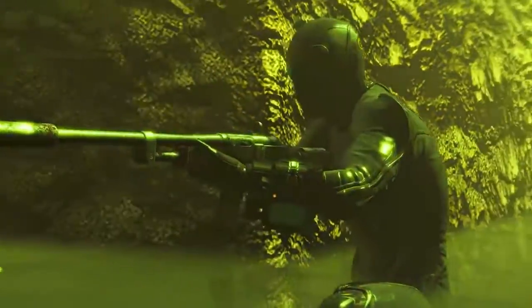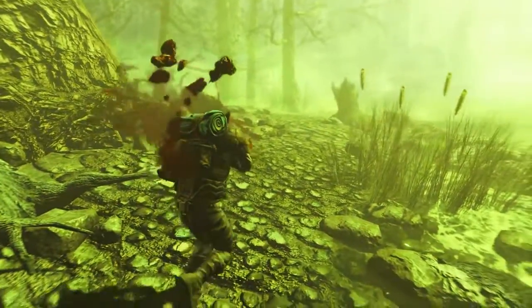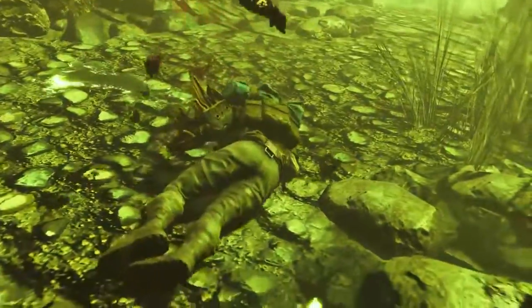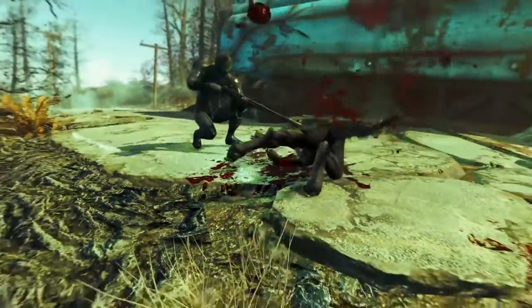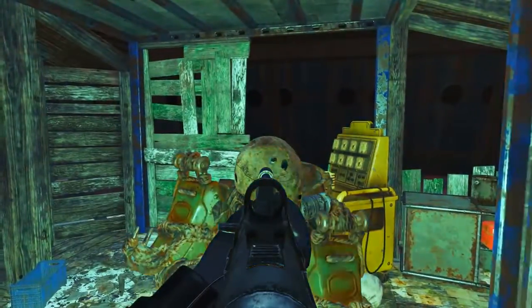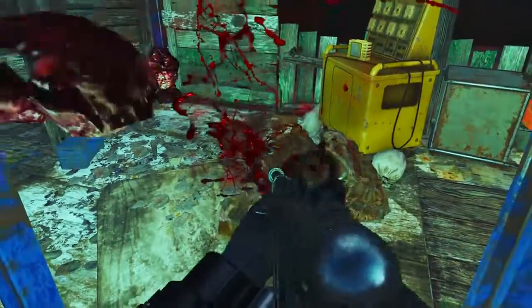Welcome back ladies and gentlemen to Fallout 4 and to Fallout 4's DLC Far Harbor. My name's Camel and this video is going to be a walkthrough guide in which I will show you how to acquire the unique combat rifle December's Child, and we'll also have a look at its mods and how I think it can be best used. To acquire this weapon you will of course need the Far Harbor DLC installed.